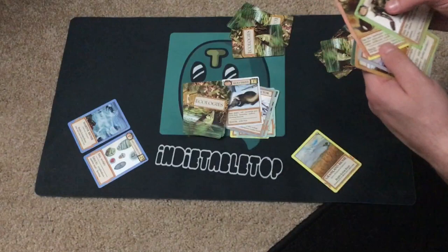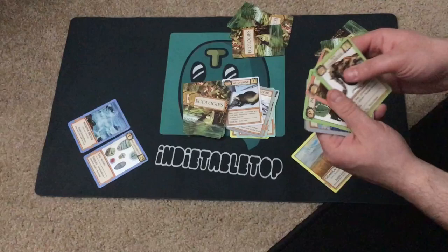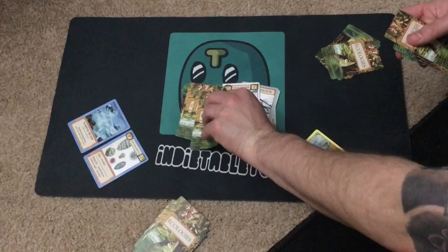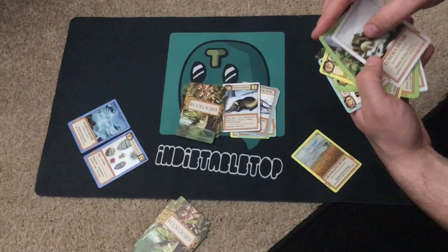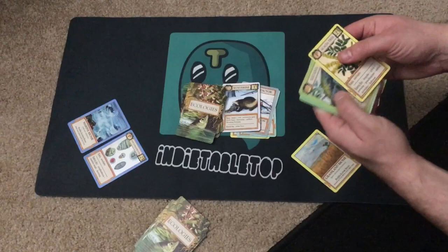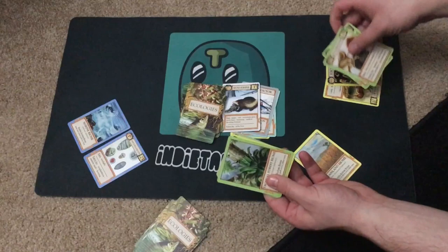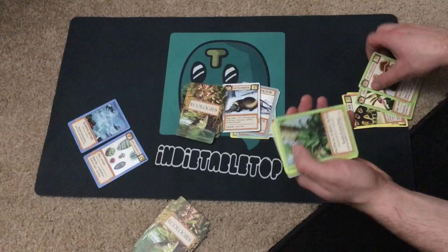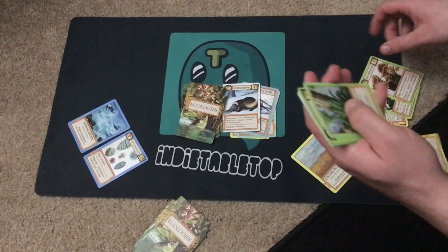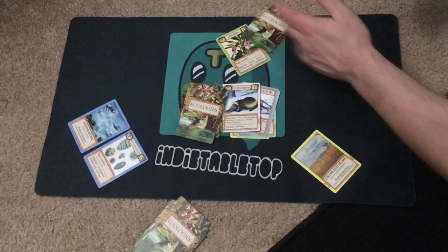He puts out his marine biome and his producer, now working toward a marine food web. He's not going to purchase anything. The third player grabs two cards — he's got a tropical biome, a desert biome, a tundra biome, and a producer to get started. He's looking for a producer for the tropical forest biome, and makes a trade to get it done.